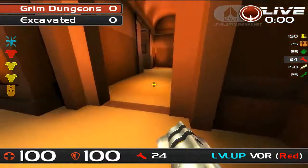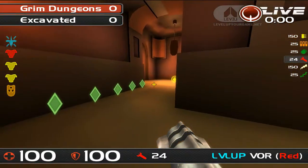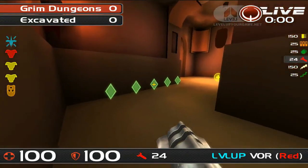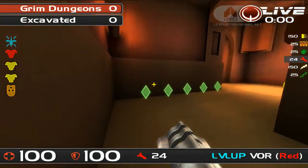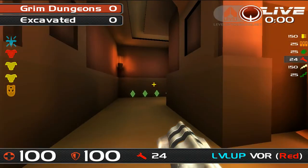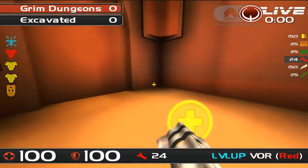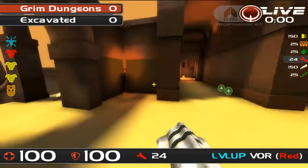Going through to the shotgun room, you've got five shards here on top of your red armour — worth 25 armor points. So in total in this area, you've got the red armour worth 100, then 25 in shards: 125. On the yellow armour sides of the map there's a little bit less, and that's why it's considered the secondary area of the map.